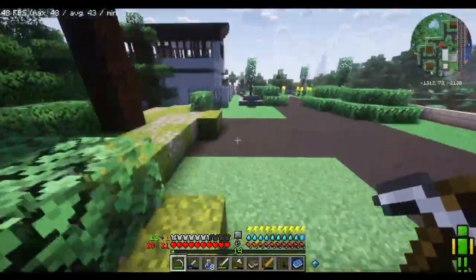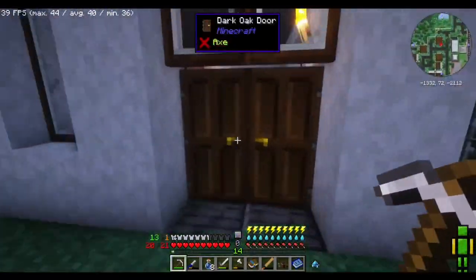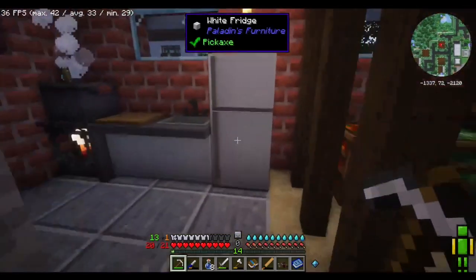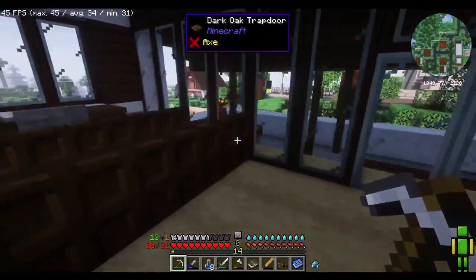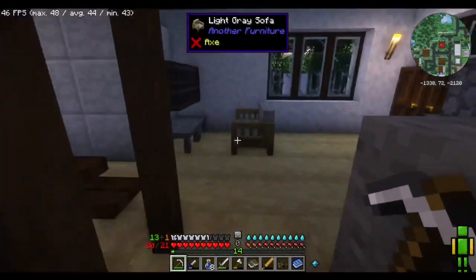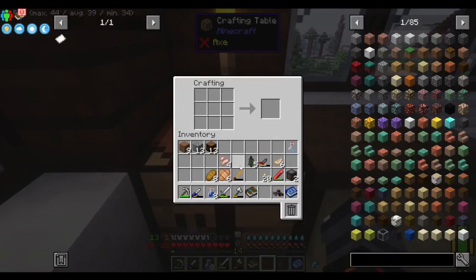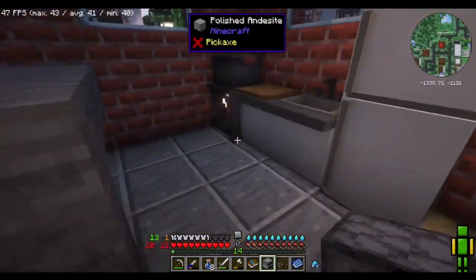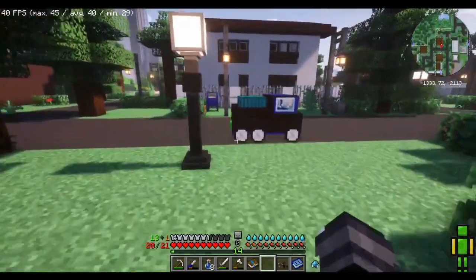We're gonna conserve stamina as well. All that thirst meter — I'm not sure when that drains, actually. It hasn't drained at all. It's very confusing how the drain system works in this. So where is... where did I put the crafting table? I haven't put a crafting table in this house yet. I'll put it like right here, next to this little workstation. And there we go, we have a furnace.